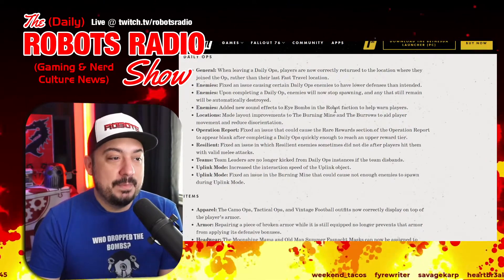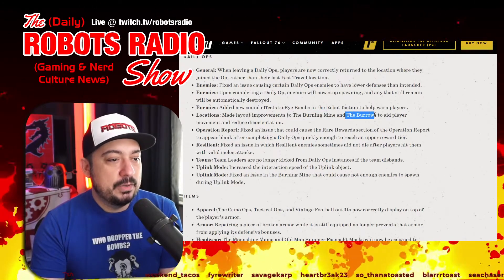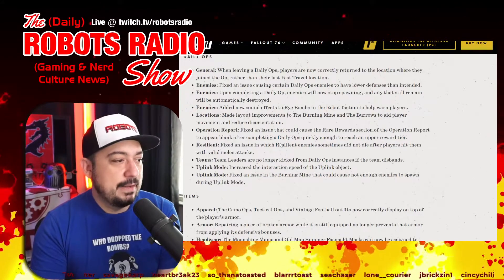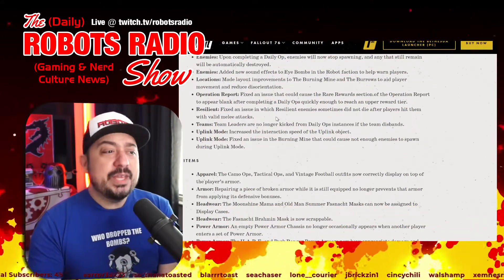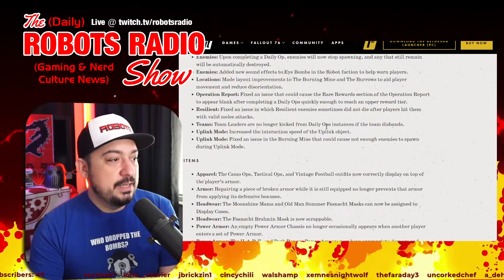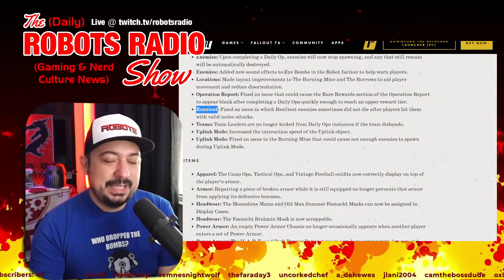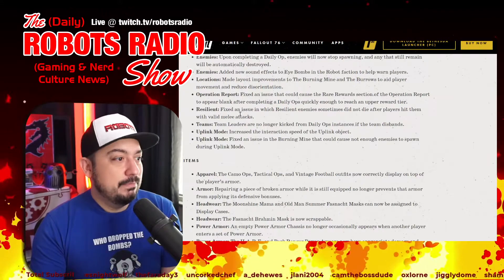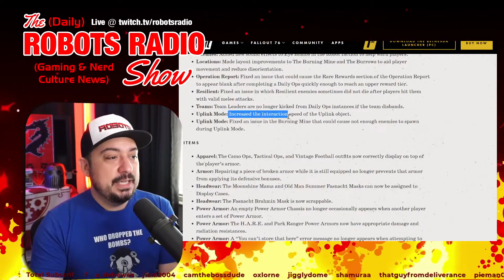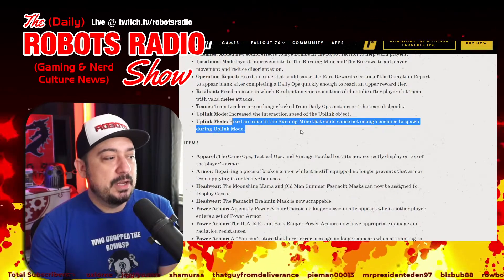More daily ops fixes: new sound effects added to eyebots in the robot faction to warn players. Layout improvements made to the Burning Mine and the Burrows to aid player movement and reduce disorientation. Fixed the operation report rare reward section appearing blank after completing quickly. Fixed resilient enemies sometimes not dying after a valid melee attack. Team leaders are no longer kicked from daily ops instances if the team disbands. Uplink object interaction speed increased and fixed insufficient enemy spawning in the Burning Mine during uplink mode.